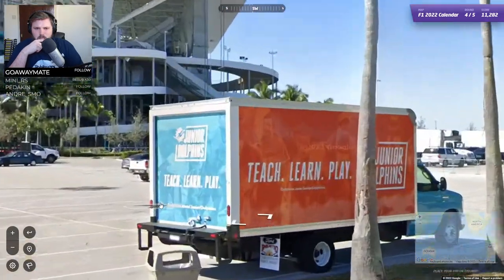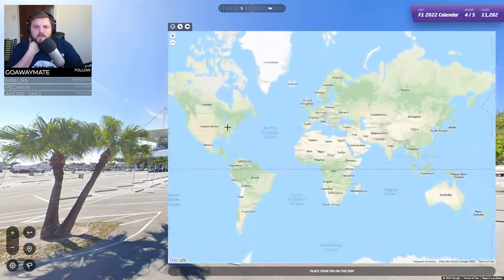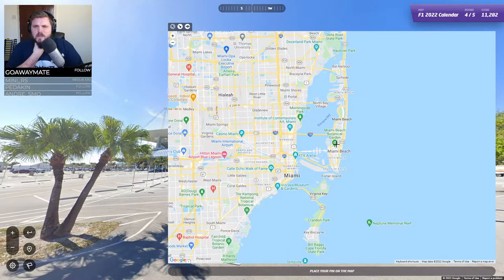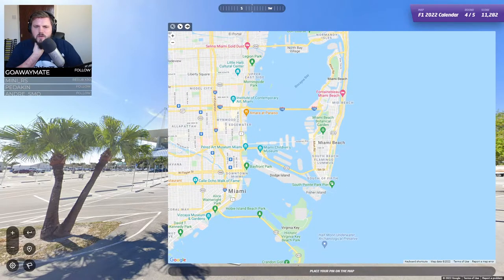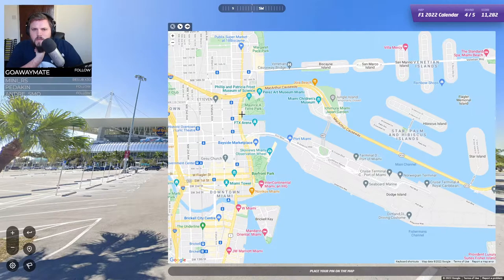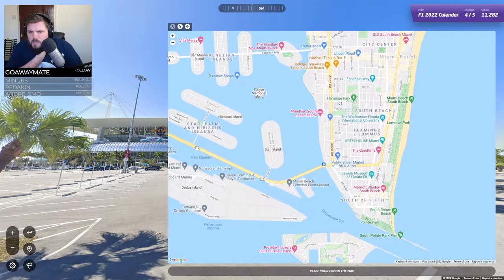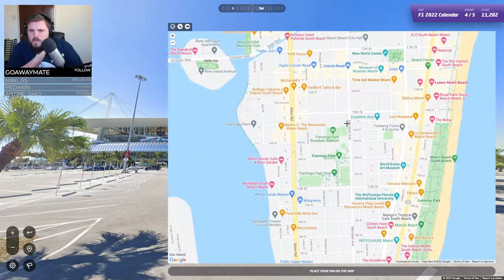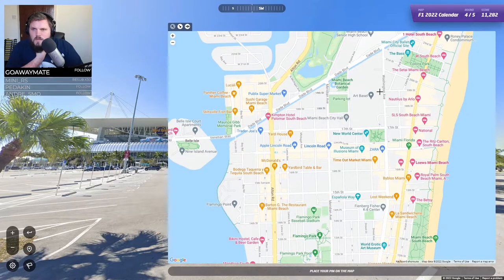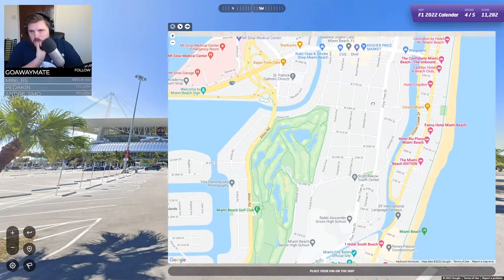It doesn't look like Texas but I might be completely wrong. Miami Dolphins - that's a thing I recognise. And is it on the beach? Or am I looking for a Hard Rock Stadium? Let's look for a stadium I guess, and then hopefully we can get it from there. I don't know if they would use the space here for a stadium or if they'd take it off of like the island area. Look at all these hotels - there's so many.